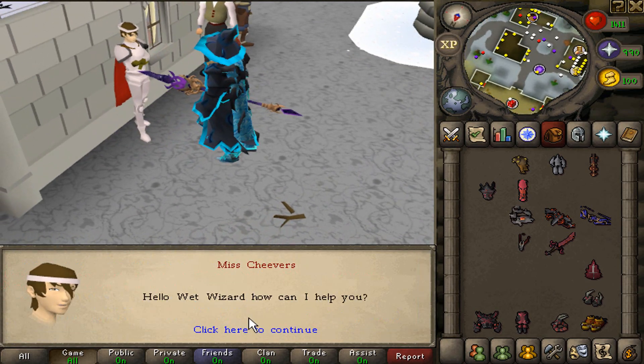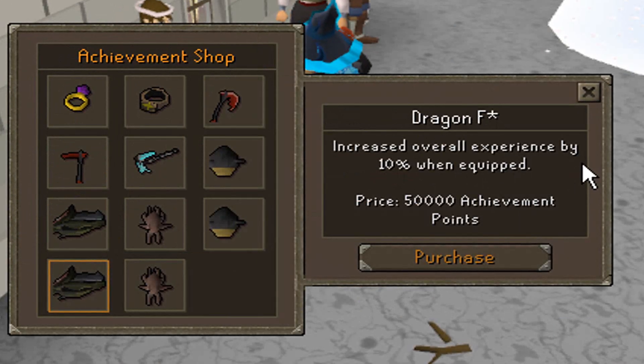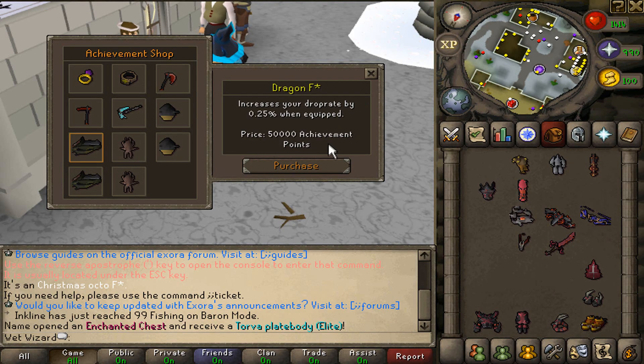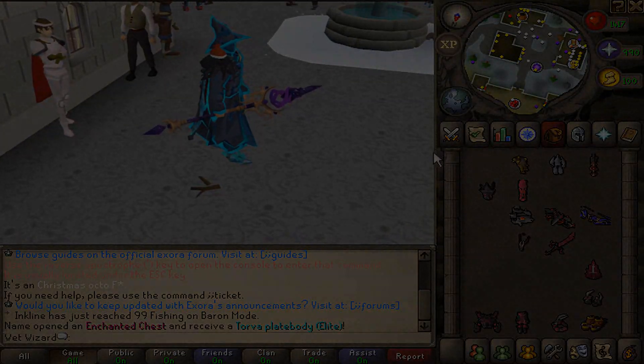You can actually buy some of these shoulder pets in the achievement shop. You can get a Gold Octo F, a white one, a white monkey, a gold monkey, and a dragon. For example, the white dragon gives you increased overall experience by 10% when equipped, and the gold dragon gives you a 0.25 drop rate boost. So the white ones give you some sort of XP boost and the gold ones give you drop rate. It's a very cool concept I love — something very unique you won't see on basically any other server.